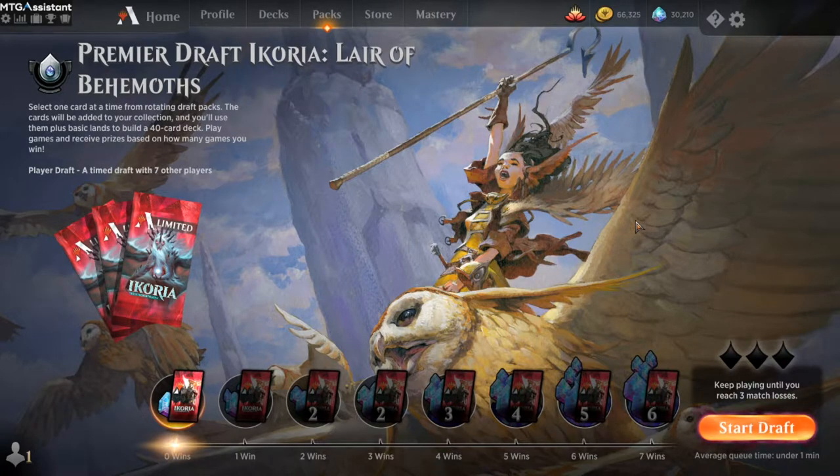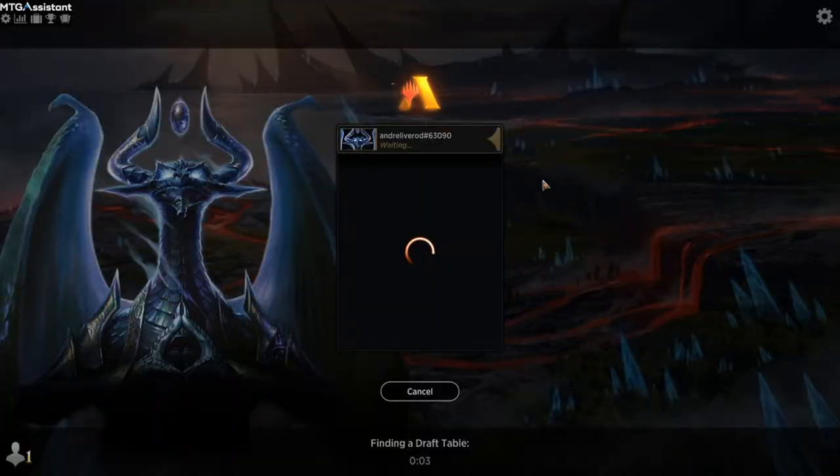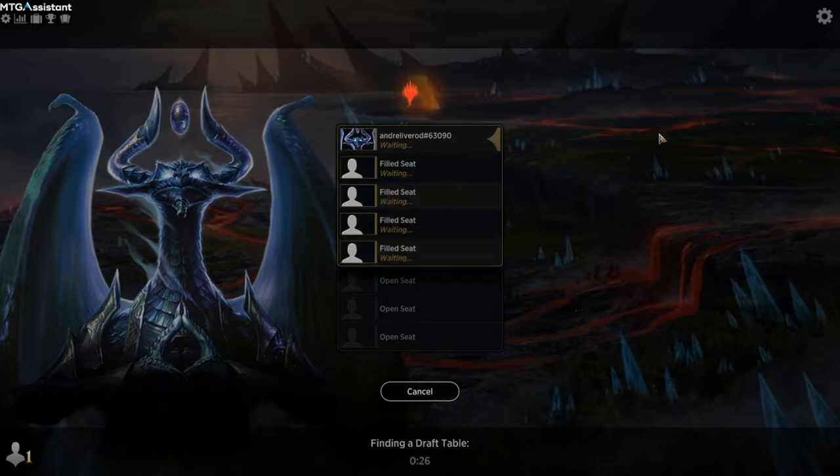Let's have a look at the Draft Helper. For a long time we have had support for the Draft Helper in Quick Drafts. Premier and traditional draft support is something new that has just released with version 1.6. I'm going to demonstrate it in this draft and I'm mostly going to go for looking at the rankings when drafting and let's see if we can piece together a good deck. At this point the Draft Helper has not loaded yet - it sits in the background waiting for the draft to start.